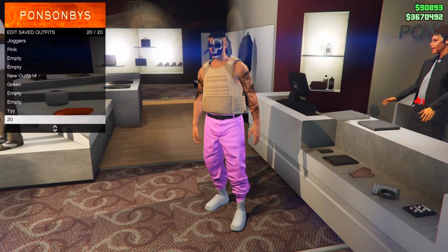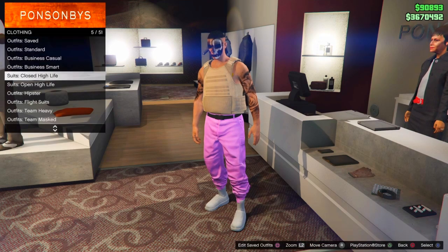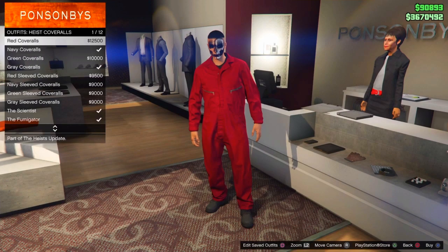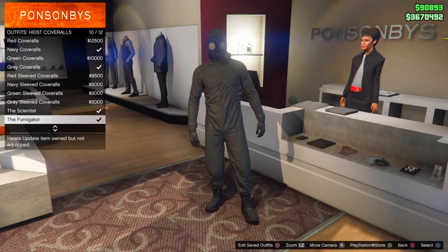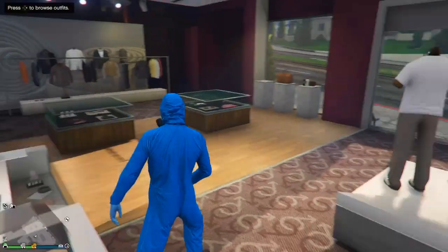Once you've done that, go ahead and save the outfit in either slot 1 or slot 20. Then go down to the heist cover outfits and equip any of the heist cover outfits that has the gas mask on it — any of these four right here that has the gas mask, equip any of them.